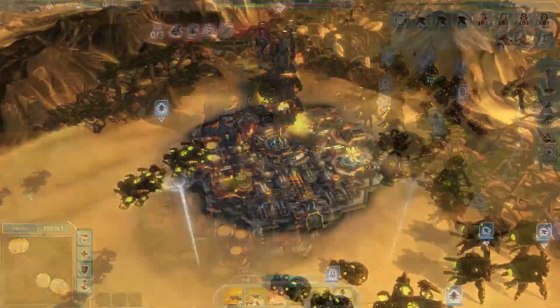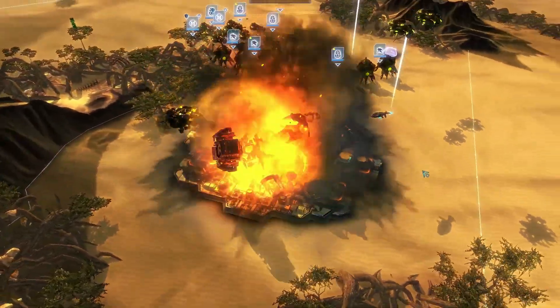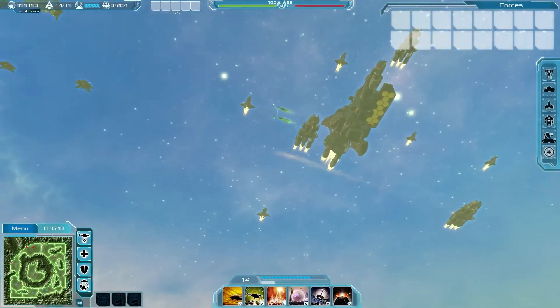Ultimately you will have two main ways of winning a battle — either by totally annihilating the opponent's foothold on the map by destroying their main colony, or alternatively by destroying their fleet.